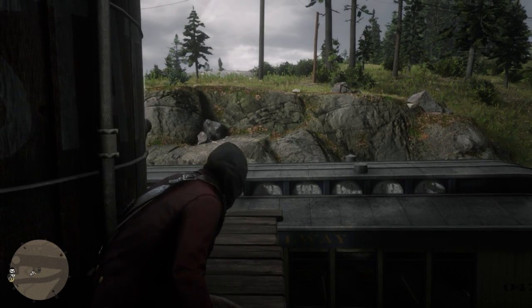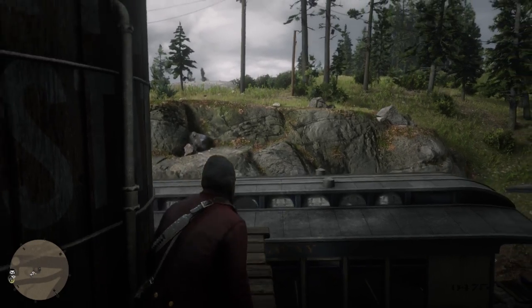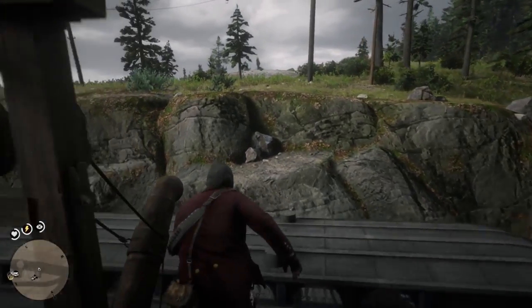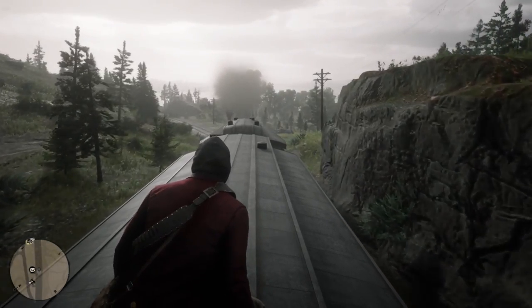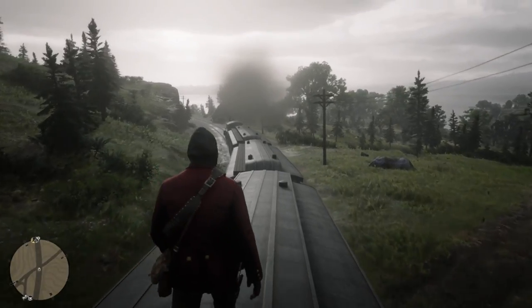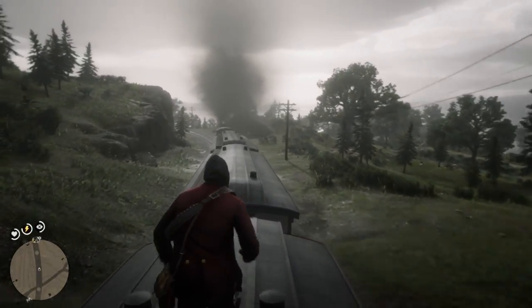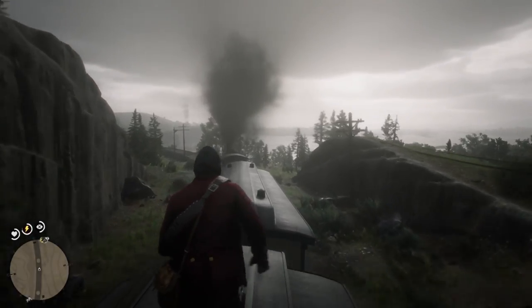We're going to wait here patiently until the train starts to move. Now that the train's getting ready to move, we're going to go ahead and just jump right up onto it. We're going to go ahead and squat here. Now, what we're going to do is we need to stop the train on the bridge that is just over here. So let's go ahead and start running up the train, and we want to stop the train about in the middle of the tracks.